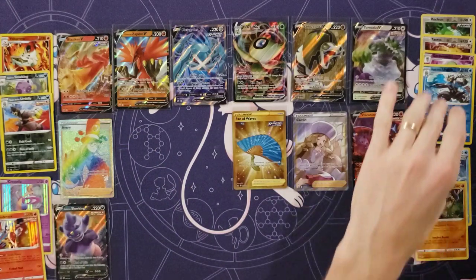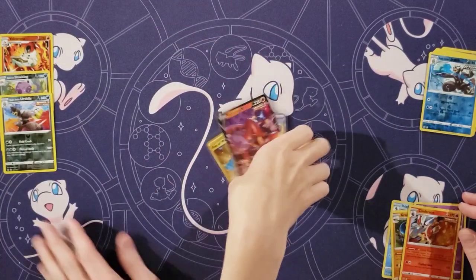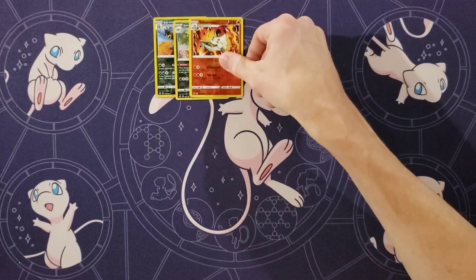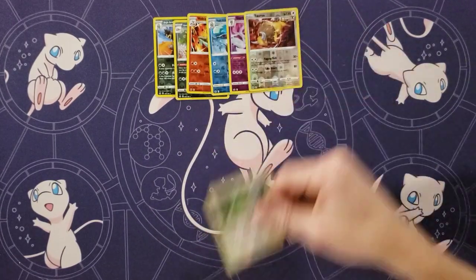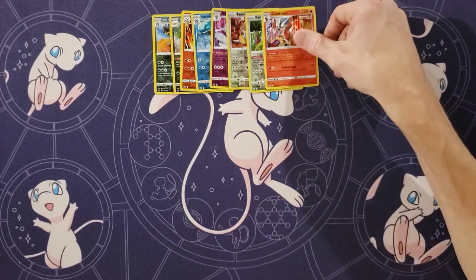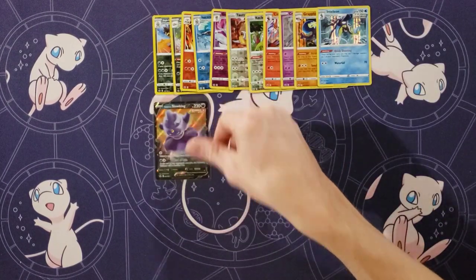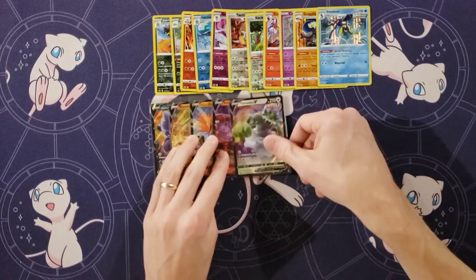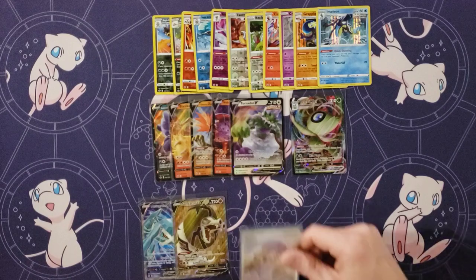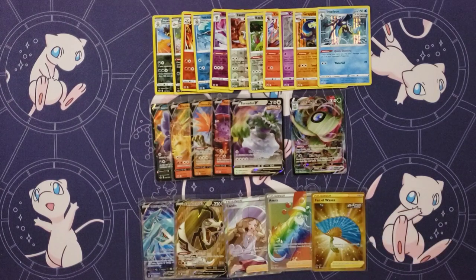Our board is filled! Yeah, let's do a nice recap. Seven reverse holo rares — that actually seems kind of light. And only four holos, which seems low. But that doesn't matter when you have five Vs, a VMAX, two full art Vs, a full art trainer, a rainbow trainer, and a gold secret rare Fan of Waves. So two secret rares, one box. Three full arts. Wow. How about that.